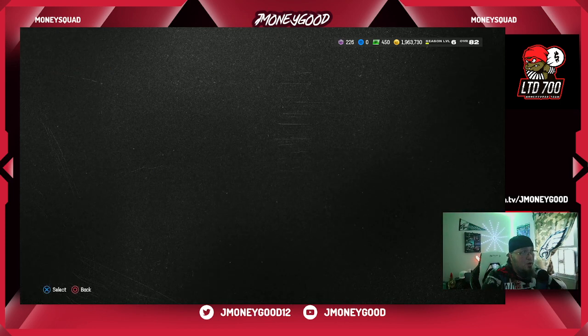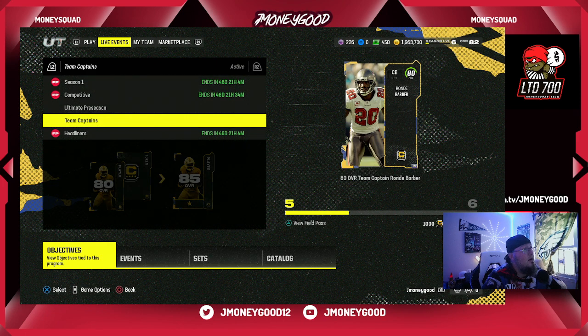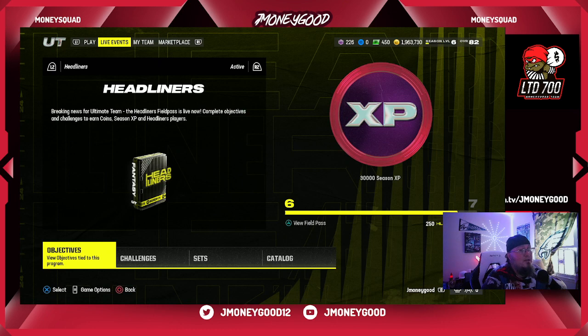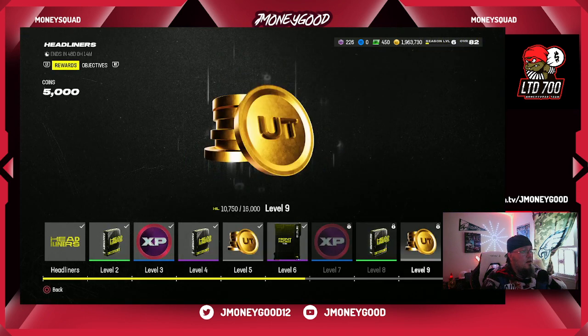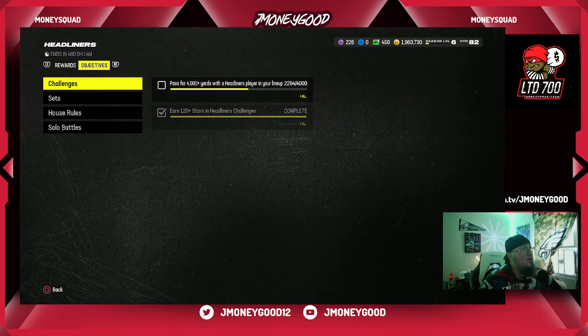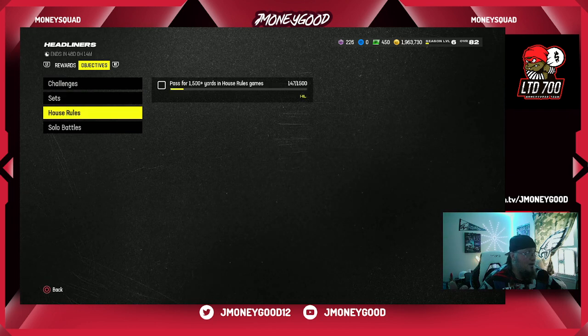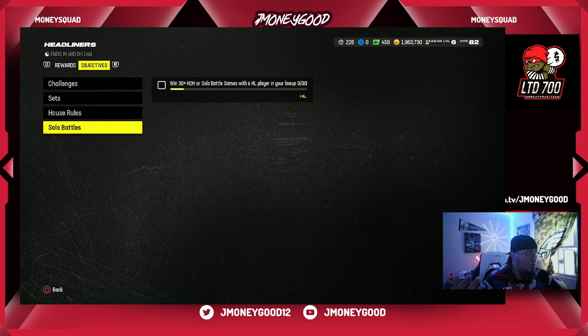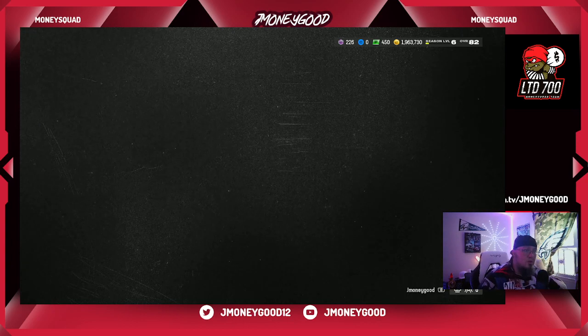We should have rookie premieres rolling out today, which means there's going to be a bunch of great snipes on the auction block. I put out a video on sniping last night — if you don't understand how it works you can always ask me questions. Look out for snipes tonight. For the headliners pass, I think I completed all I can for headliners right now. You can see there's XP to help get your season rewards — I have to pass for 2,000 additional yards with a headliners player in my lineup, and win 32 head-to-head House Rules games. Knock out these rewards because this gives you coins.